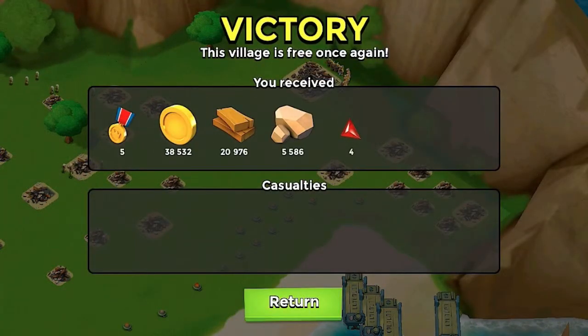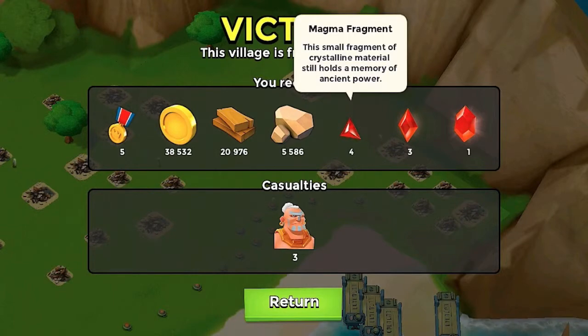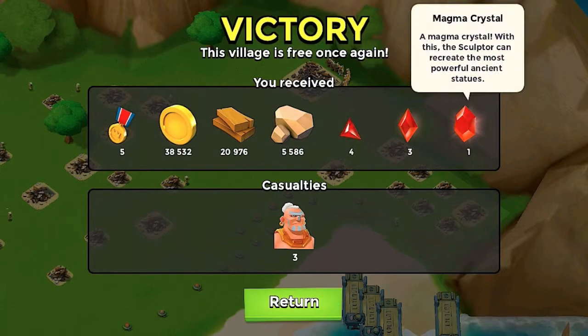Victory! So we got 5 victory points, 38,000 gold, 20,000 wood, 5,000 stone, 4 magma fragments, 3 magma shards, and 1 magma crystal.